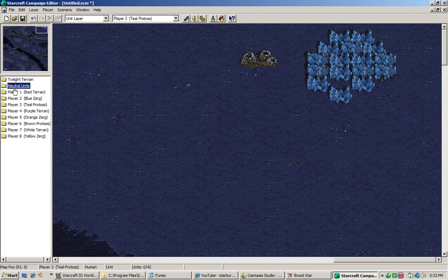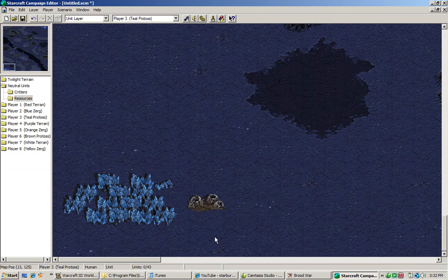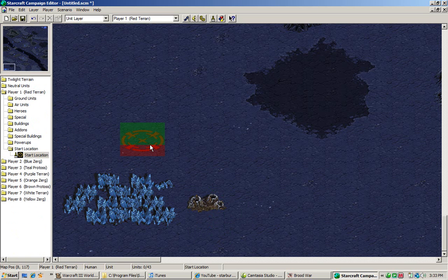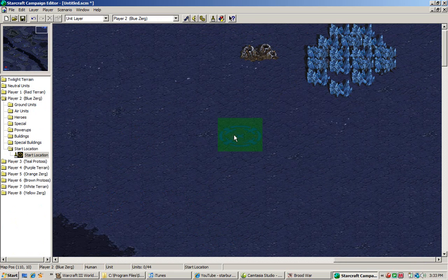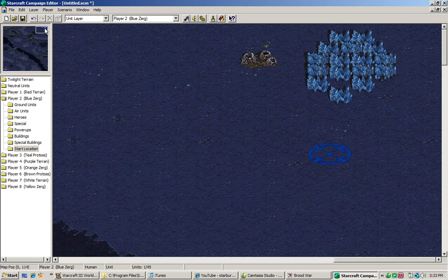Your map is now technically complete, but we need to create two more things to successfully finish it. You need to build a start location. All default maps do not need anything other than start locations — you need at least two, and nothing else needs to be done.